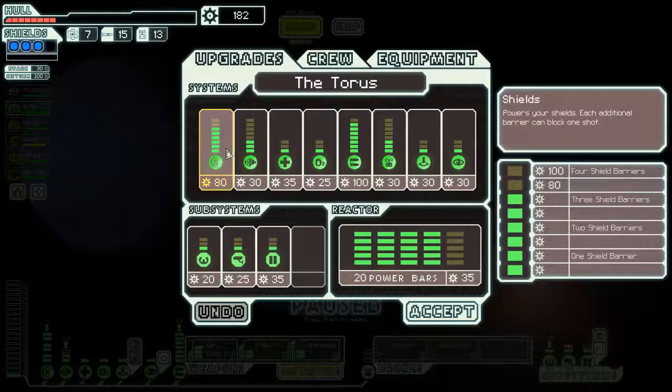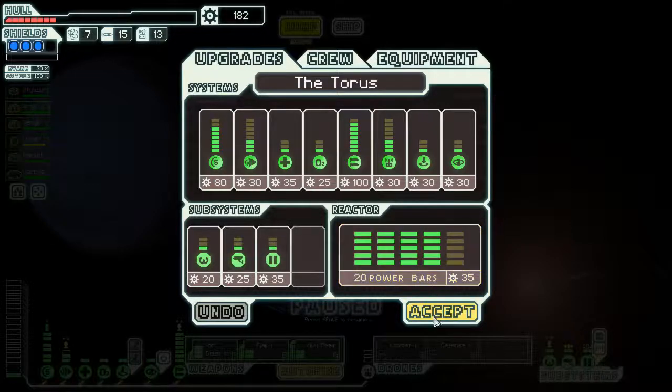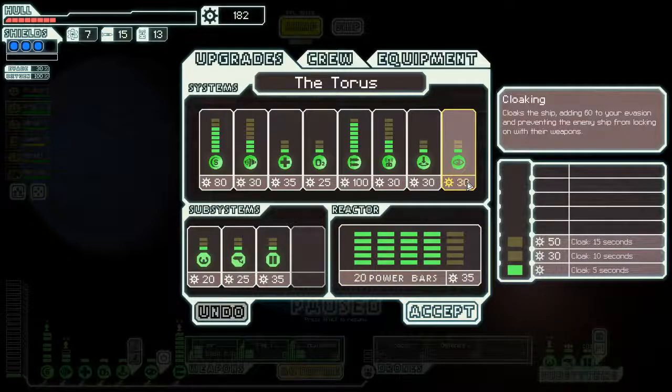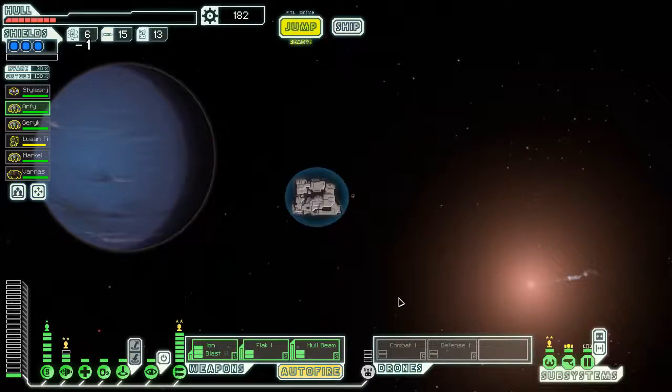Level 4 shields are going to cost 180 plus the reactor power. We only have four more available reactor power, so we'll want to put two in shields and at least one or two in cloaking, then one more in another system. Picking up a Zoltan crew member would be handy for that extra power. We need a healing opportunity soon.